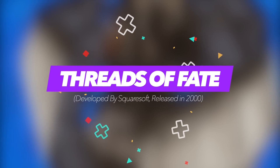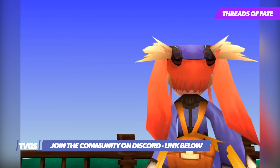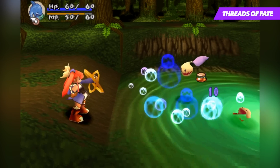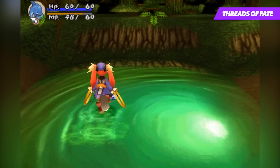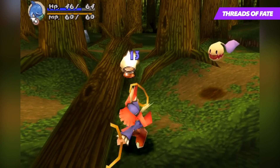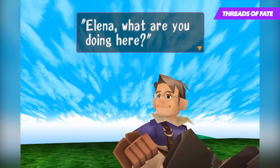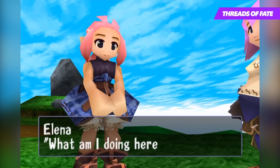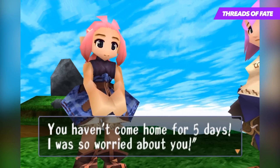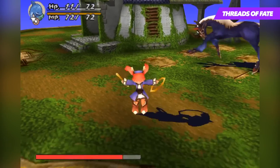Threads of Fate, known as DuPRISM in Japan, is a somewhat unknown and hard-to-find action RPG made by Squaresoft. The story follows the adventures of Mint and Rue, who each have their own goals within the world. Mint is hell-bent on world domination, whereas Rue is simply searching for those responsible for his friend's death. The first of many unique things you'll notice about the game is that it's in fact two games in one — when you start out, you're given the option of using either character, with their adventures taking them in completely different directions. When it comes to gameplay, its battle system is very friendly to new players and it's in real time. There are no random battles, as the monsters just appear in the areas you are going through, allowing the player to avoid confrontations at will.